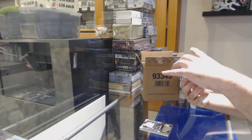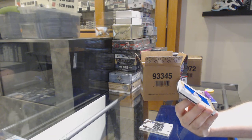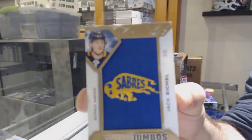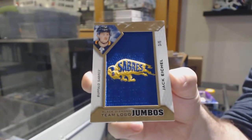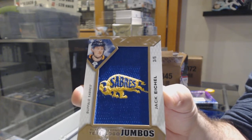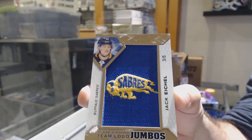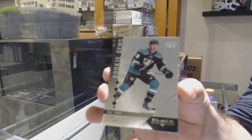We've got a Team Logo Jumbos. I swear I hit this card a couple days ago and I think it was number two — that's kind of funny. Number three of five, Jack Eichel. I'm pretty sure it was number two of five. So now we've opened 40% of the print run, and both of them, I think, were in the CDD boxes. Interesting. For the Anaheim Ducks, Rookie Gems Quad to 99, Max Jones.